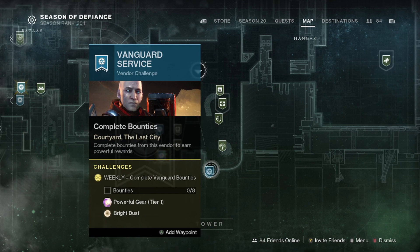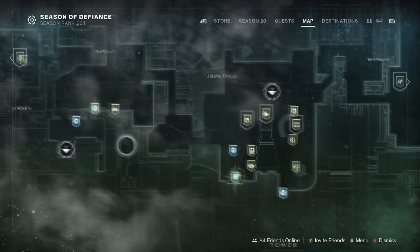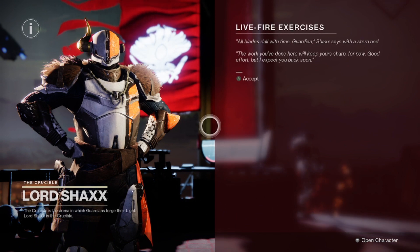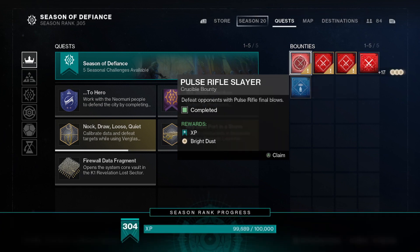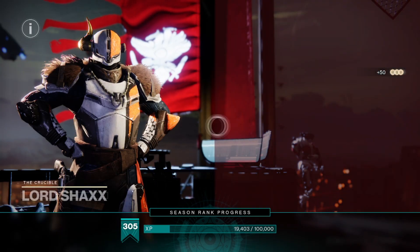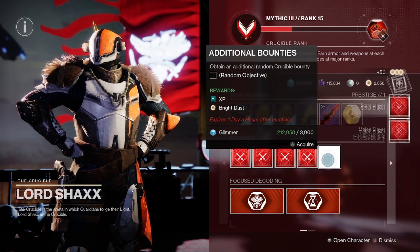Speaking of other vendors, you can get 120 Bright Dust for doing eight Strike bounties, eight Crucible bounties, and eight Gambit bounties each week. Again, this is doable on all three characters every week, which gives you a maximum of 1,080 Bright Dust a week from this method. However, you can and should buy repeatable bounties as well to get to these eight bounties, which just like with the event repeatables, will give 10 Bright Dust each for completing them and are infinitely repeatable, as long as you have the Glimmer to purchase them.